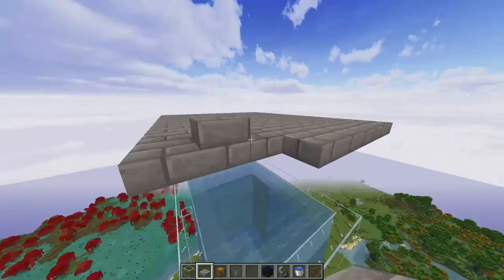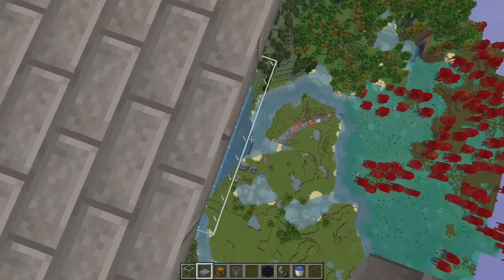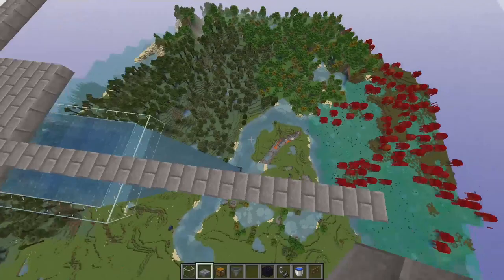Once you cover the top, you just want to go out a few more blocks so that it's mostly covered in darkness. I'm going to go out by about 15 blocks and then connect it just like this.